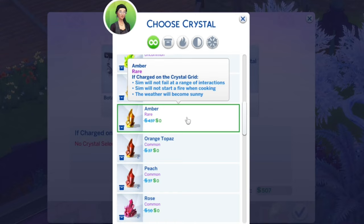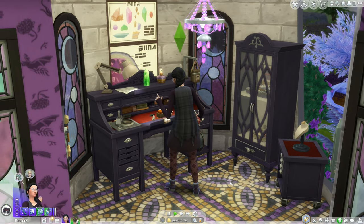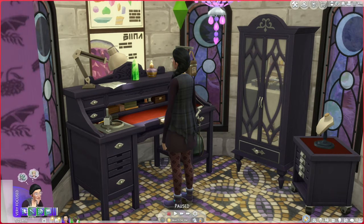We have an amber: the sim will not fail at a range of interactions, will not start a fire when cooking, and the weather will become sunny. That one I haven't seen before — it's worth 437 simoleons. This would be perfect for Beatrice since she won't start a fire when cooking, but I'm getting rid of the cursed lot trait right now so I'm not sure how helpful it'll be. Maybe I'll actually use it for Opal so she can cook one time before Beatrice comes to get rid of the grody lot trait.